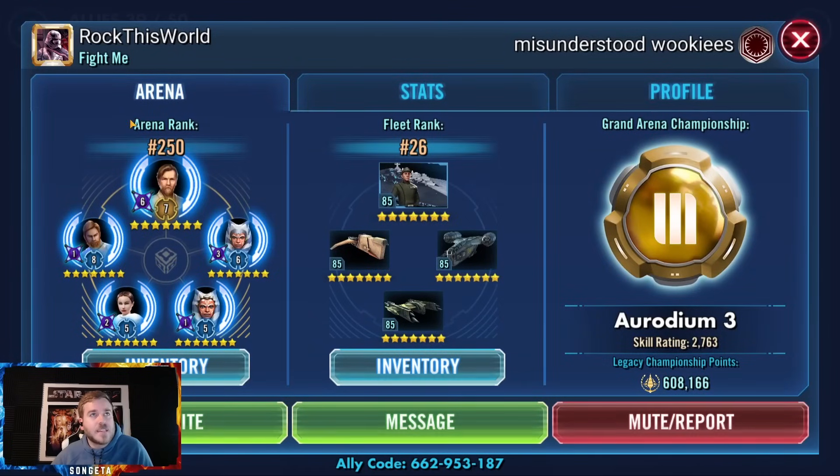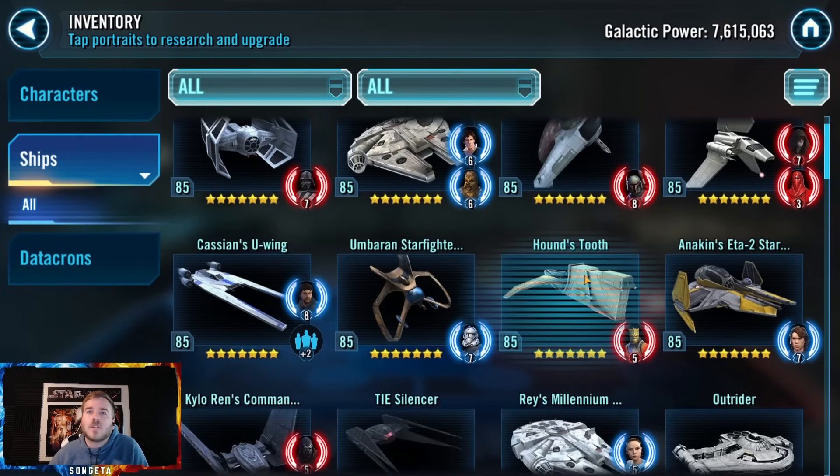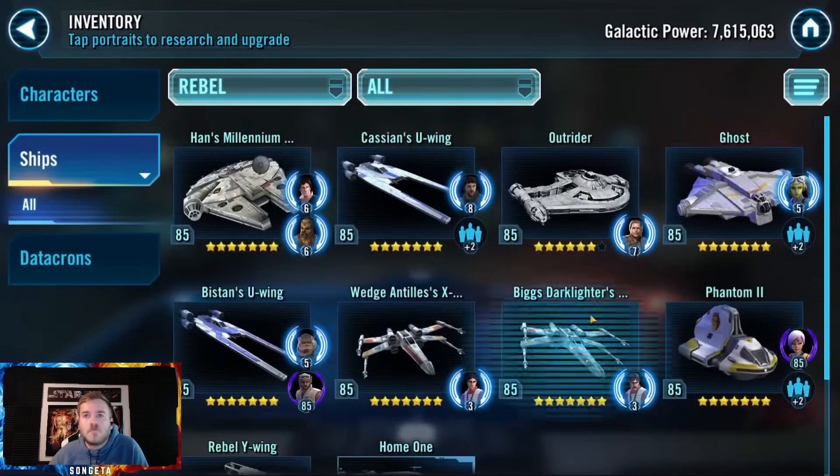The next account is Rock This World. They're with Misunderstood Wookies — I hope their Wookie faction is actually built. They are a 7.6 million GP player, Rhodium 3. The last account was Kyber 3 at 8.6 million, so this player is a bit further behind. They said the account was started about four years ago but they took a year off and started again this year. They said they were working on Profundity — let's see if they're close.